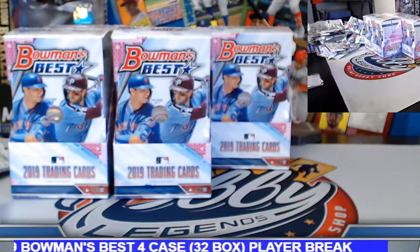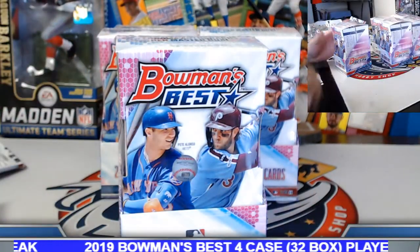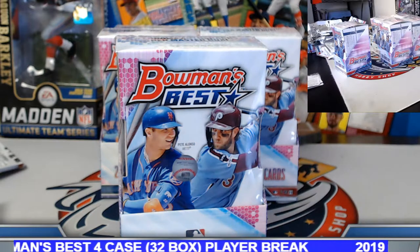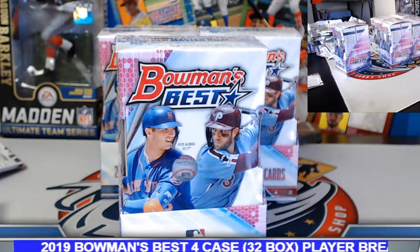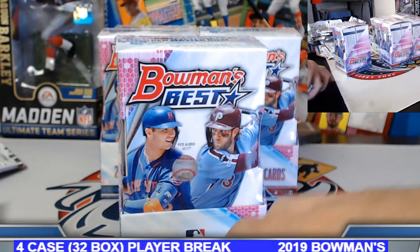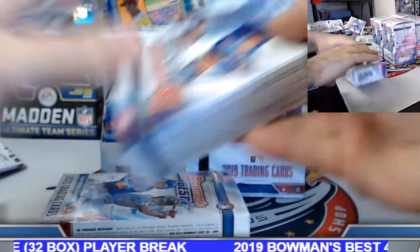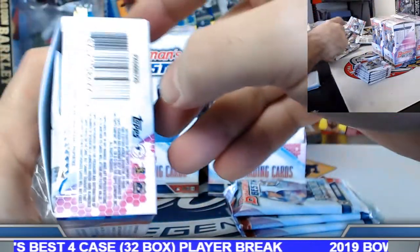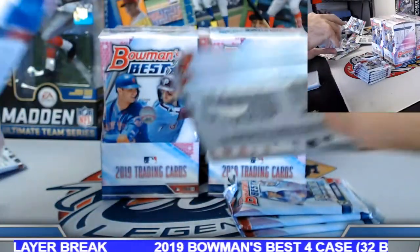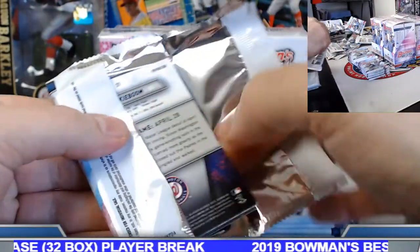Michael Chavis rookie refractor. Fladd Jr. foundation die cut rookie, and Bryce Harper refractor. Okay, interesting — this case got interesting here. Box number four: had the gold Pete Alonzo rookie, orange Andrew Bohm insert, orange Andrew Bohm prospect refractor, Walner, Bush, and the green Bohm. Nice Hara gold rookie auto — popping through. Gold rookie auto Hara in case one, Pete Alonzo gold rookie auto here in case two. Congrats indeed.